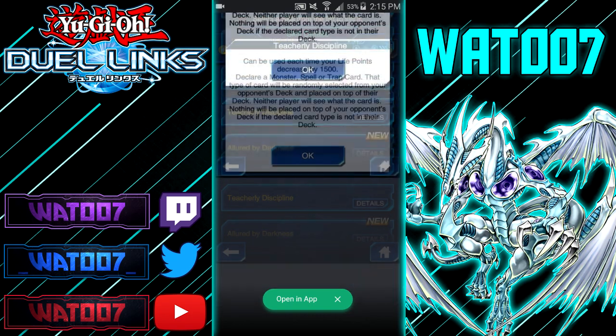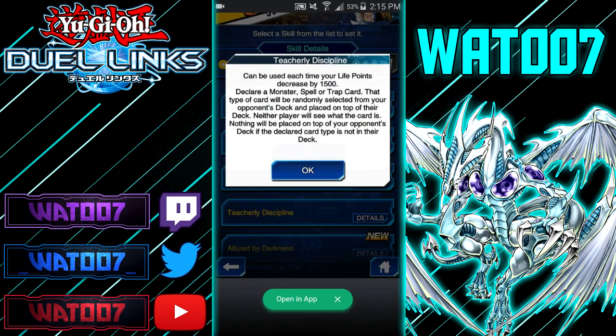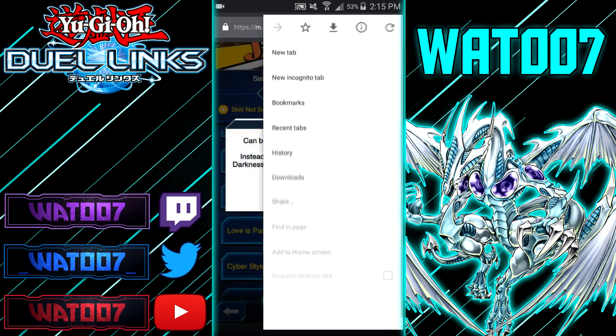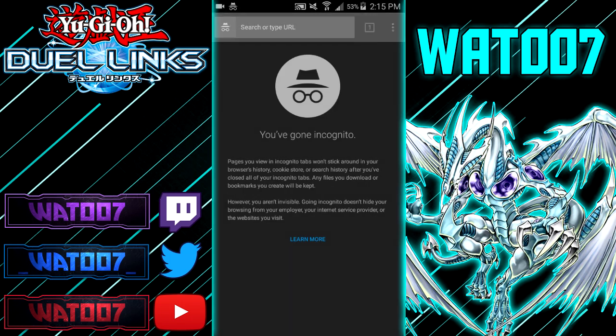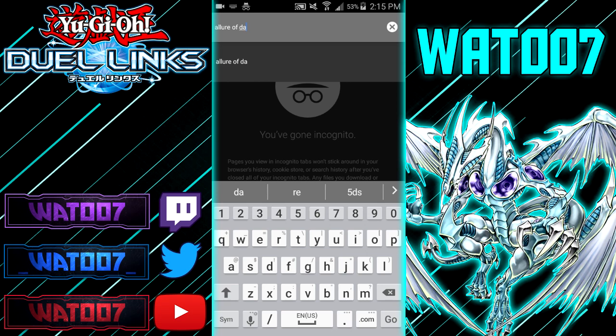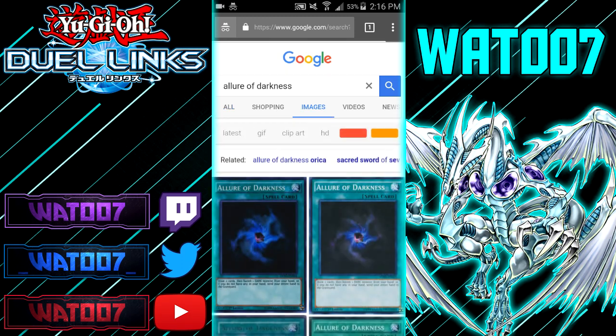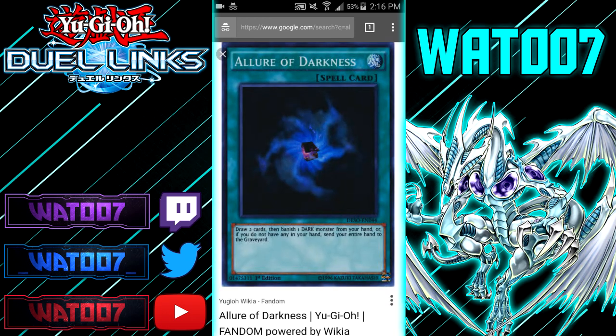Now for what are likely Zane Truesdale's leaked skills. Alerted by Darkness: each time your opponent's life points decrease by 1,800, instead of a normal draw, add Allure of Darkness to your hand from outside of your deck. Allure of Darkness is a draw-two spell card — you draw two, then banish one Dark monster from your hand, or if you don't have any, send your entire hand to the graveyard. It's tied to Zane's GX storyline where he becomes consumed by darkness.